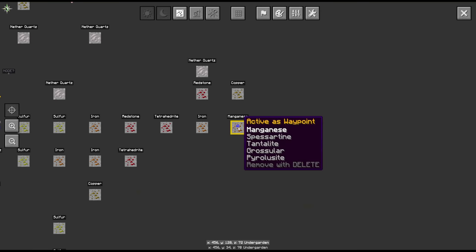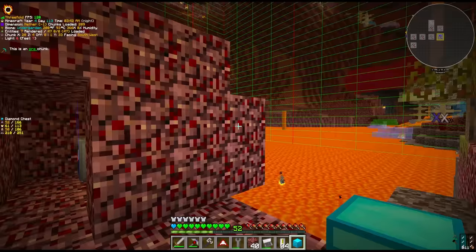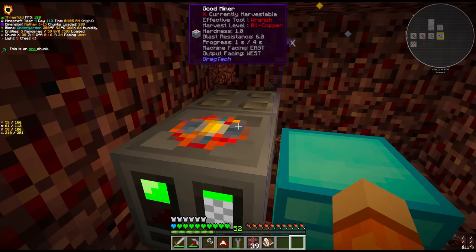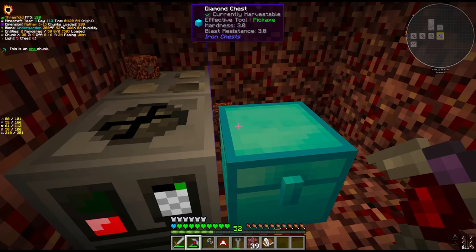Eventually we did manage to find it. Look at this - we got our manganese vein, which contains spesartine. It's right over a huge lava pool, but that's not really an issue for us since we have the miner, and this thing does actually work through lava. Let's give it plenty of diesel and the mining pipe, make sure we record where this is in our book: nether manganese. Let's chunk load and just leave this to do its thing.